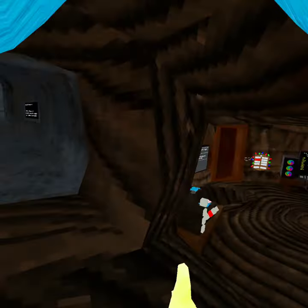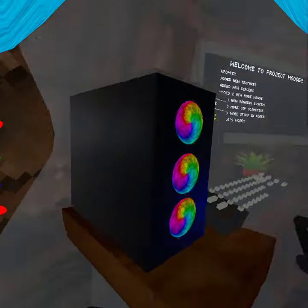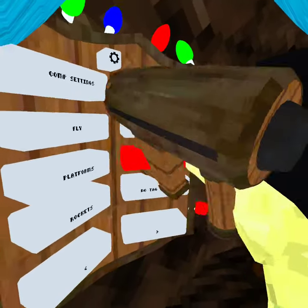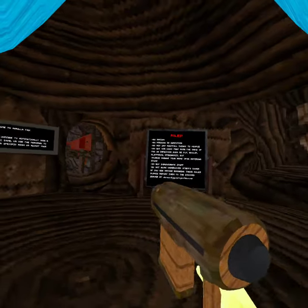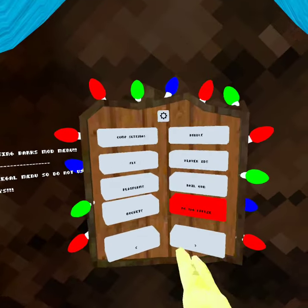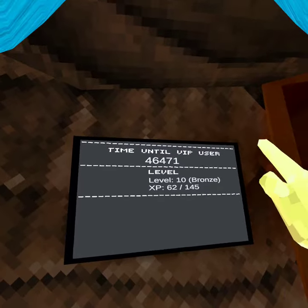Fly works and you aim with your hand. Bubble works, it just gives you low gravity though. Nailgun, I don't think that one works. Which makes no tag fees - they all work. And now you have VIP user.